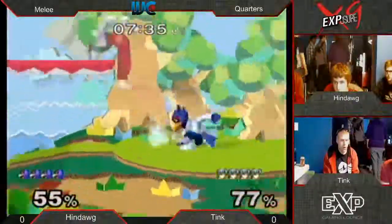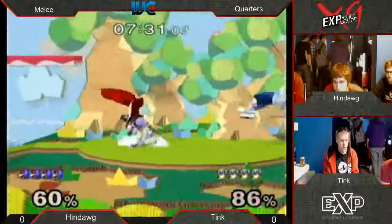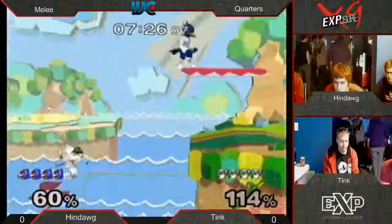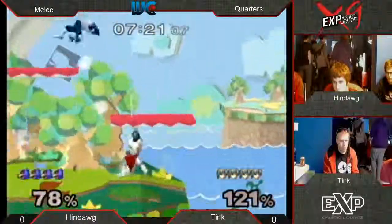Goes for that wave dash back. Forward smash doesn't work out though. White Marth is definitely my favorite color of Marth. I do not like it very much. I used to play white Marth, but I believe it's cursed. I like that air dodge recovery - very good. Doesn't let Falco try to use his down air.